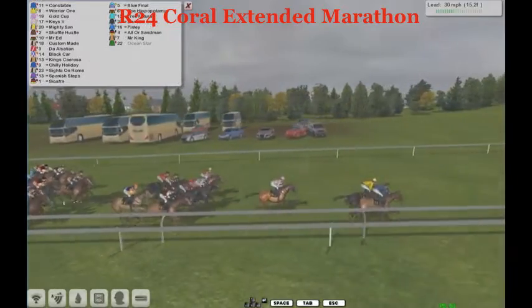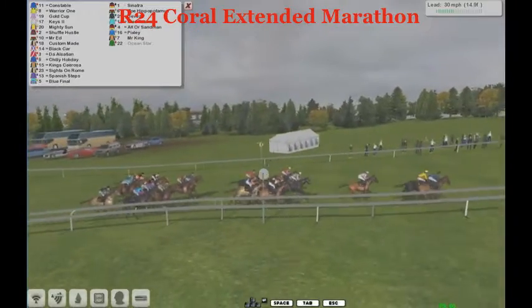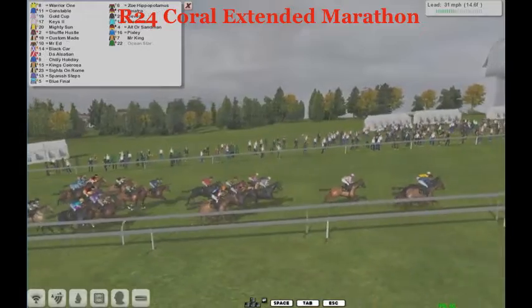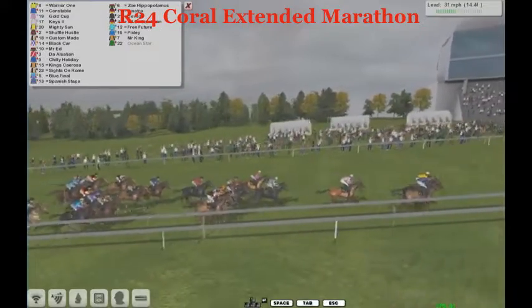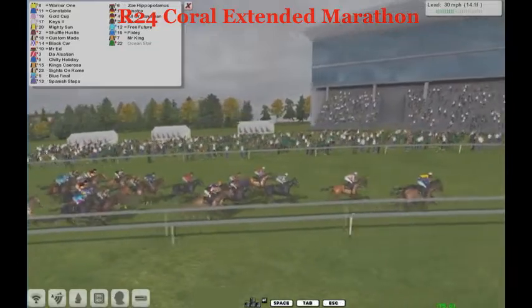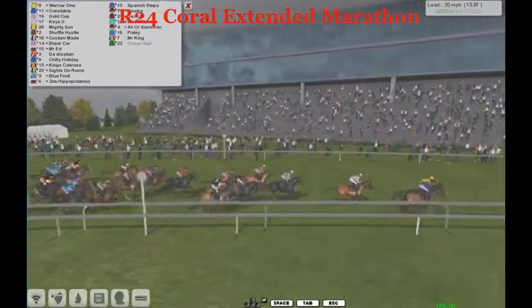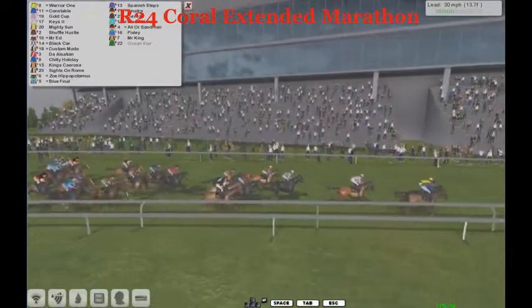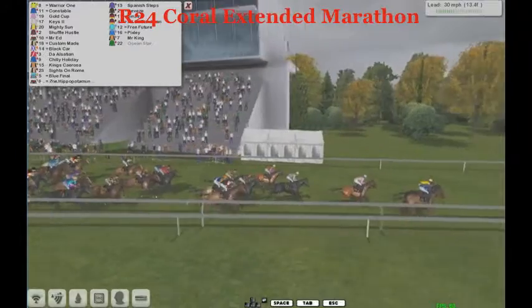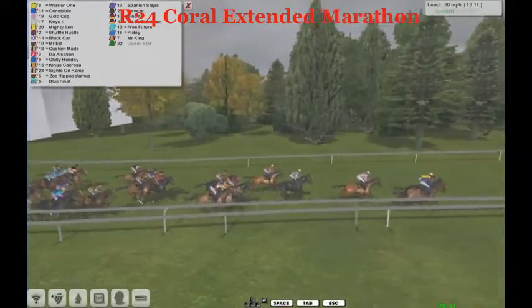Custom Made — they're all battling out that fourth position. Then it's another two-length gap to the backmarkers: Sites of Rome, Blue Final, All or Sandman, Pixley. The favorite is at the back at this stage, but it is a marathon and there's no real early rush. They cross the winning post for the first time — Warrior One is leading, looking to find himself in the number one box next time around. Gold Cup back in third, Keys in fourth.